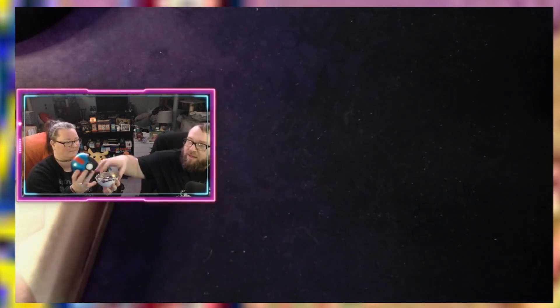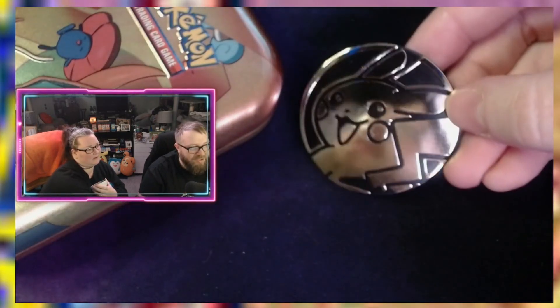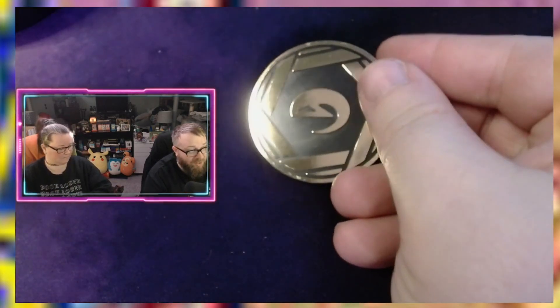We're going to open up — she already got that — so we got three boosters in here. We got a Chilling Reign, two Lost Origins — I like that — and a Pikachu coin. And then in this one I want to say it's the 151 collection.